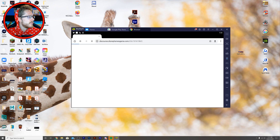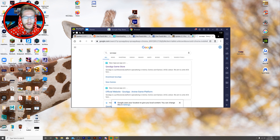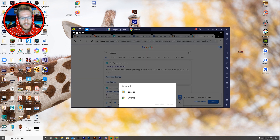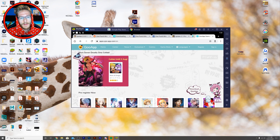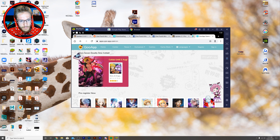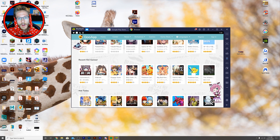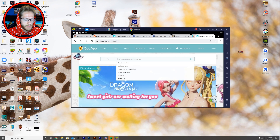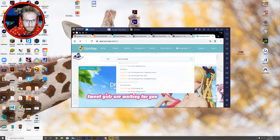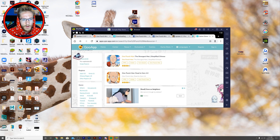After it's installed, click open. When you're on the web browser, search 'QooApp.' This isn't a scammy or unofficial thing — it's a real app that focuses more on Chinese content, which is why One Punch Man has been exclusively on there. It may eventually come to the Play Store, but if you want to get ahead and level up before it does, search 'One Punch Man' in QooApp.